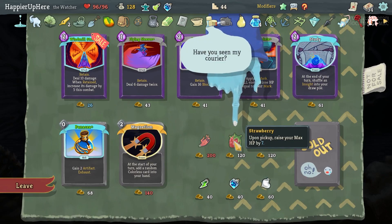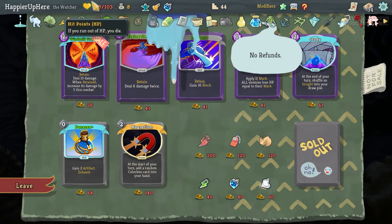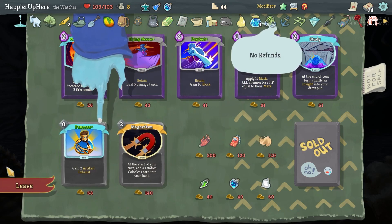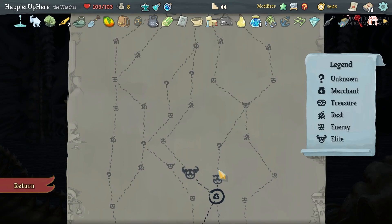Going right so I don't have a rest site. Let's take the Strawberry because that'll give me enough max HP to get the Well-Fed modifier. Now in this elite fight I need to get a card — can't be a duplicate — and whatever it is I have to take it to get to 35 cards.